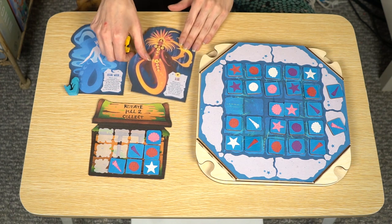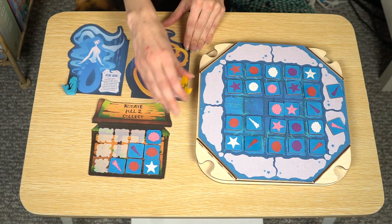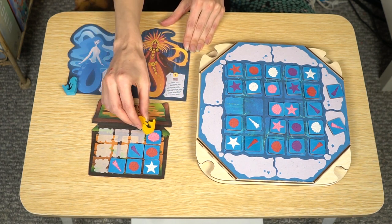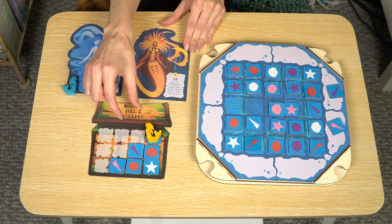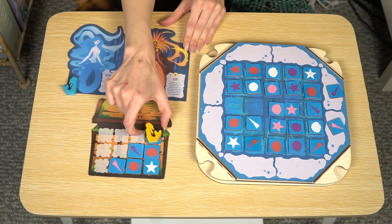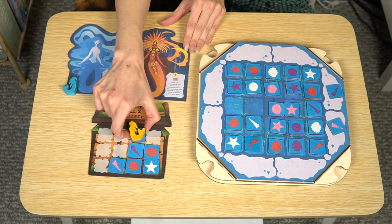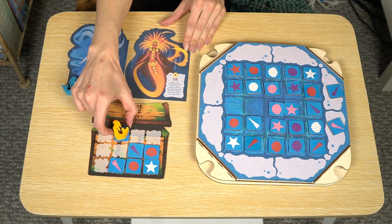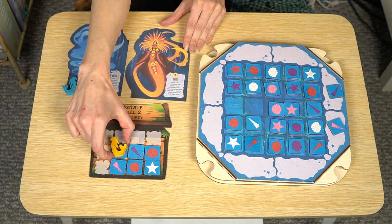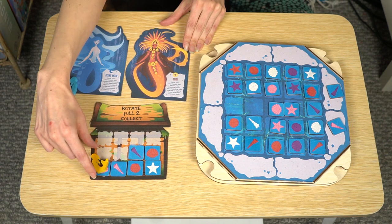In addition, her Dark Side ability is pretty cool — you can actually slide around some tiles on your treasure board. So let's say you want to move this seashell right here: you'll place your Mermaid Meeple on there, choose a direction, and keep moving it that direction as much as you want. You could choose to stop, or keep going — but remember your seashells will fall to the bottom of your treasure chest board.